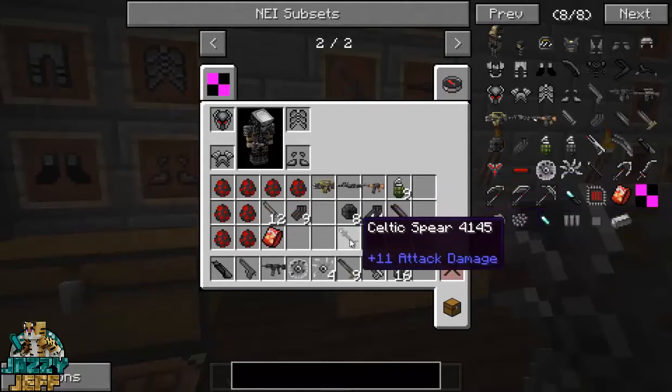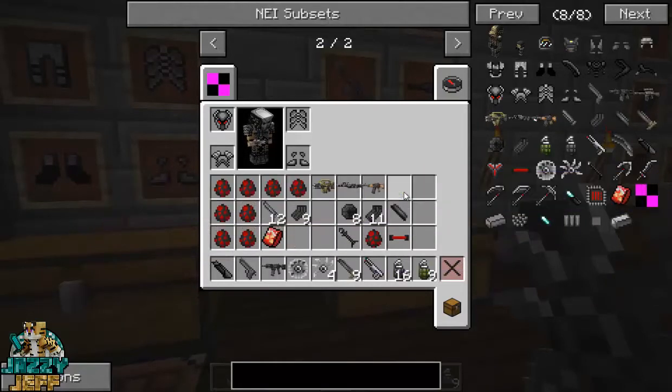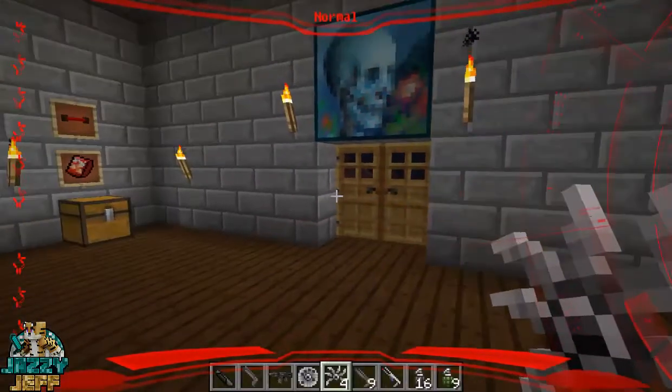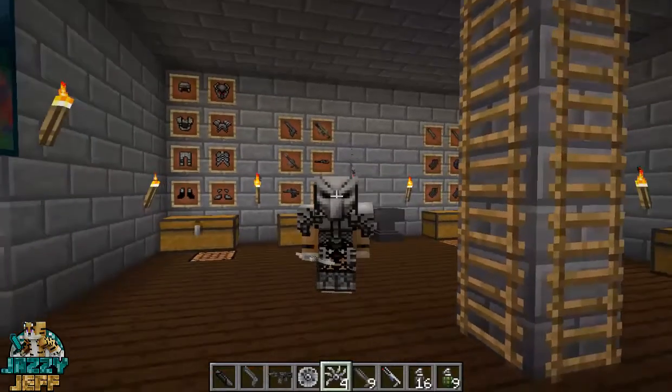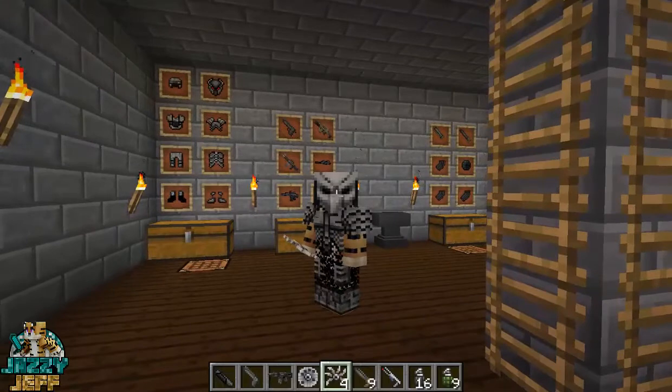Grab the smart disk, the shurikens, the pulse rifle. What else do I need? The flamethrower, definitely. The grenades — we'll try the grenades. Okay, so I'm going to wait until night time. Check out this armor, guys — I look like a predator! It's a little bit scary. Yeah, I'll be back in a sec once it's night time and once we have a few mobs out there that we can take out.